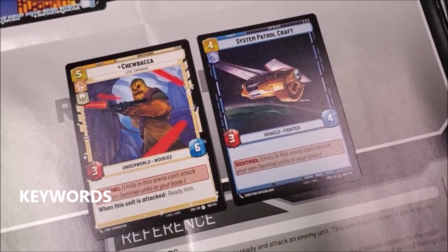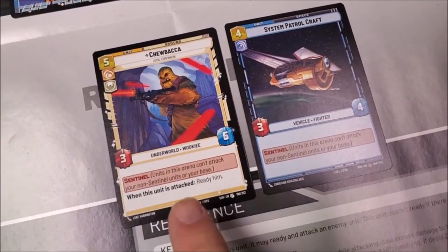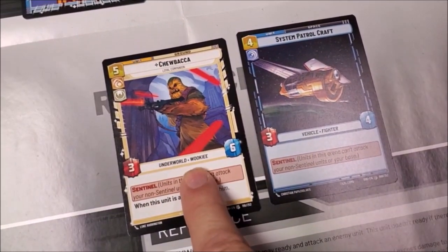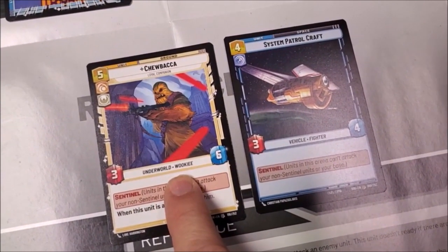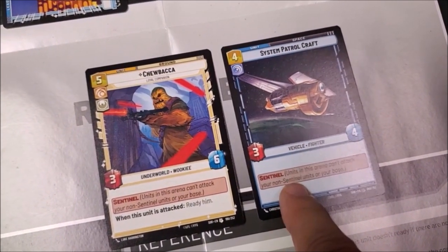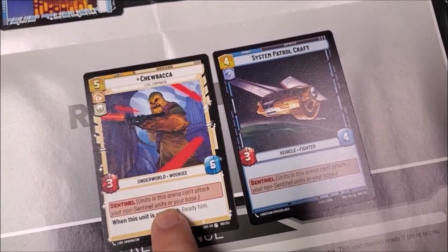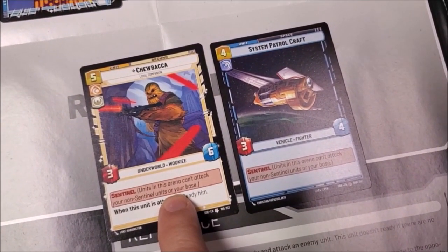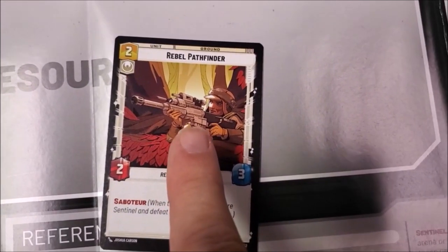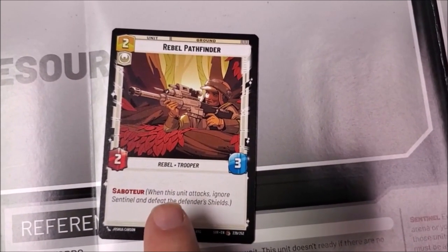If the whole point of the game is to defeat the enemy base, why wouldn't you just attack the base all day? Well, if you have a ground unit or space unit that says Sentinel, that card acts as a guard. Your opponent can't get through a Sentinel — they have to attack it first. If a ground unit wants to attack your base and you have a Sentinel in play, they can't; they must attack the Sentinel first. The exception is if the attacking card says Saboteur — a Saboteur is like a hidden sniper that can bypass a Sentinel and attack the base directly.